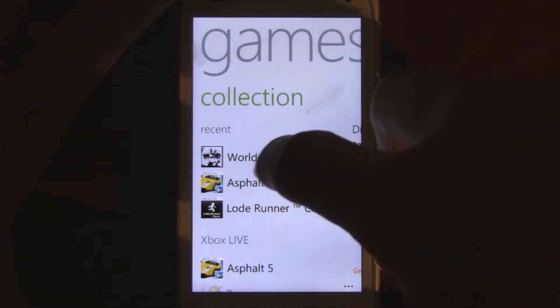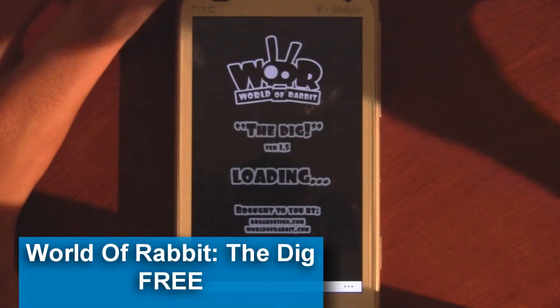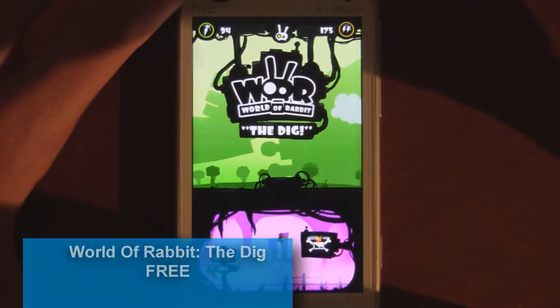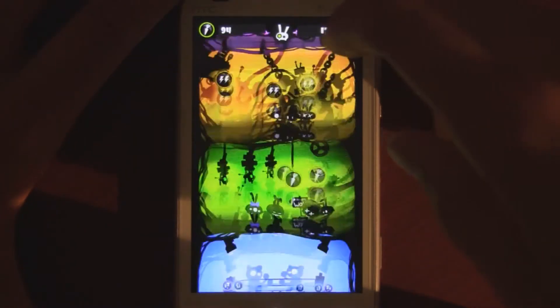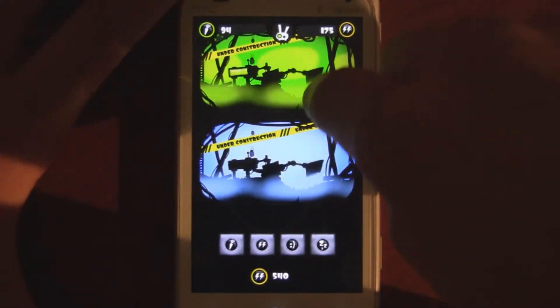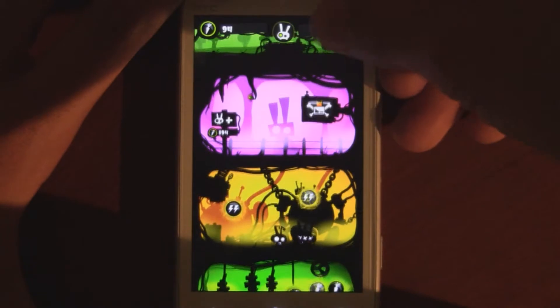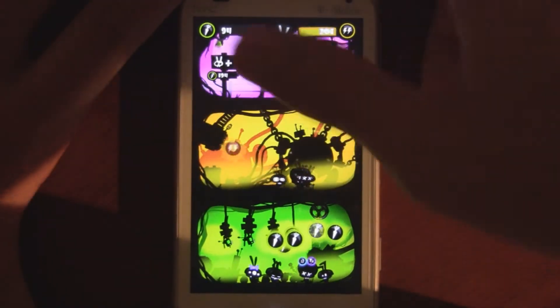This is a Windows Phone 7 game review of World of Rabbit: The Dig, which is available in the marketplace for free. When I first saw this game I was really excited about it because the visual style looked really cool and it really drew me in. I was interested to play it, but it turns out it's really not that great, unfortunately.